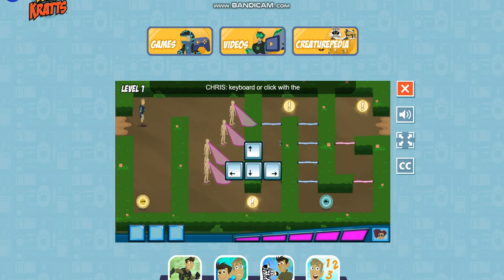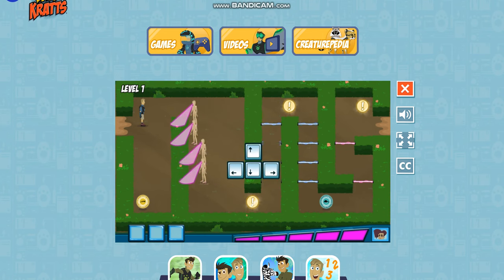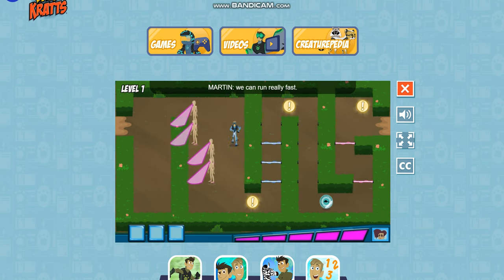Use the arrow keys on the keyboard or click with the mouse to move Martin through the maze. With cheetah power, we can run really fast.